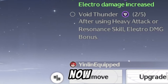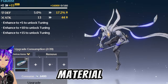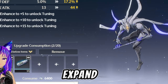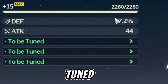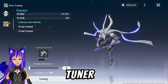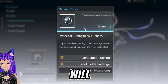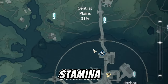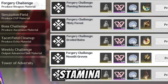When you want to upgrade your echoes, you will need specific materials, which you get through world exploration or by spending stamina. Once upgraded, it will show 'to be tuned.' You will need a material called a tuner to unlock the substats, obtained through world exploration, simulation training, or tacit field challenges — all of which cost stamina.